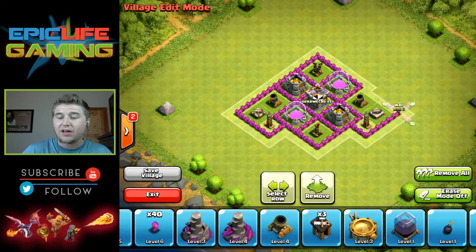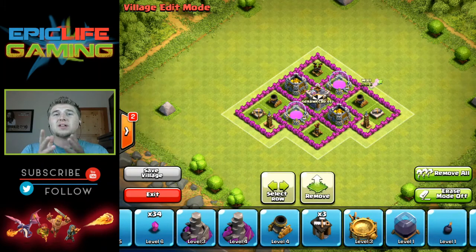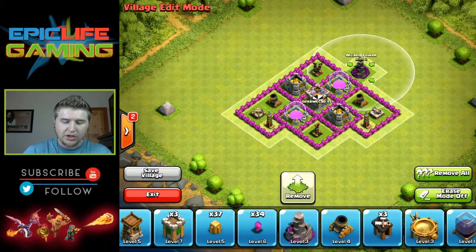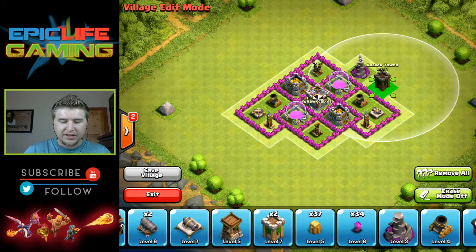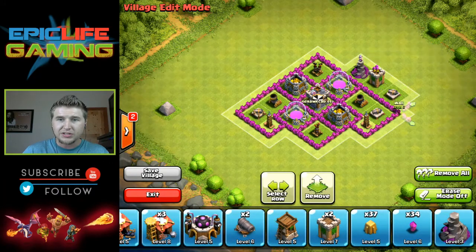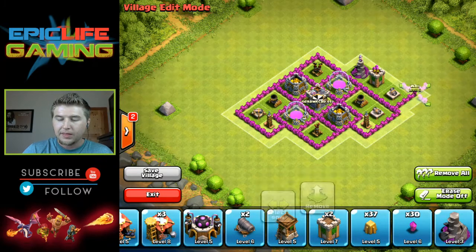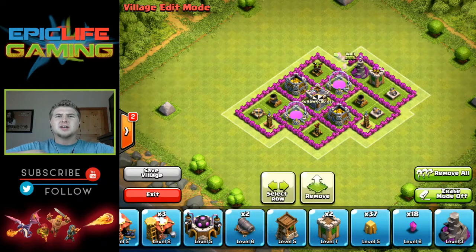I can only do Town Hall 7 and Town Hall 8 base builds, so keep that in mind. Even if you do it in Clash of Clans Builder — if you're not a Town Hall 7 or Town Hall 8, go to clashofclansbuilders.com and check that out. You can do your own base builds there and I can copy and feature it. If you're Town Hall 6 or below, or Town Hall 9 and above, I can't do a base build for that — only Town Hall 7 and 8. If you have an awesome base, send it to the email in the description.